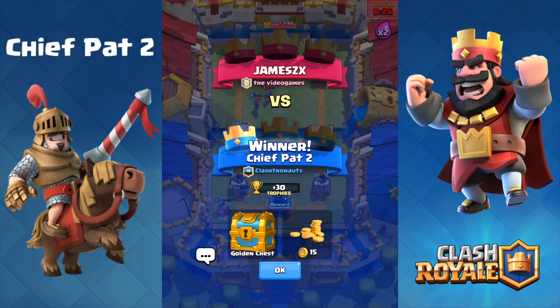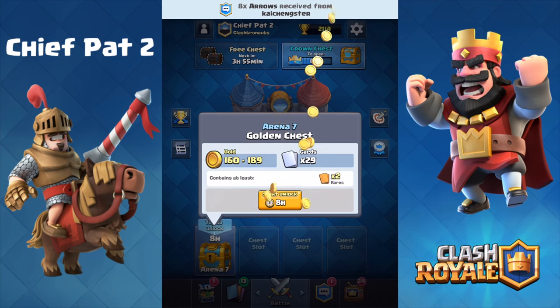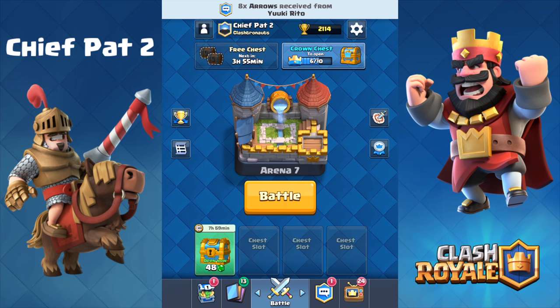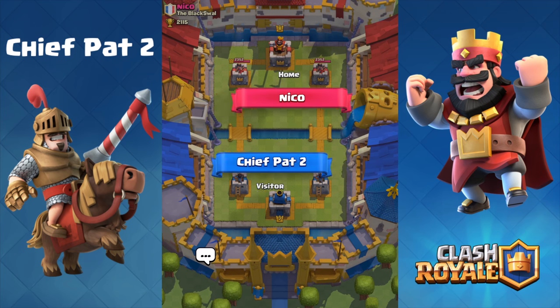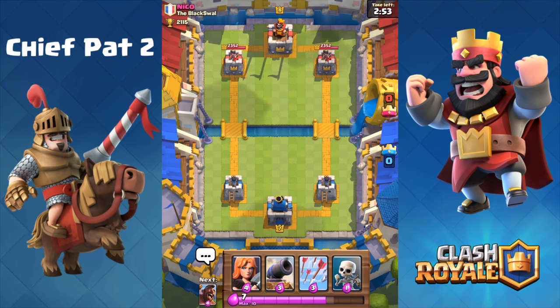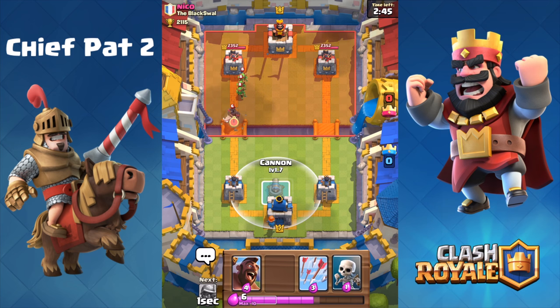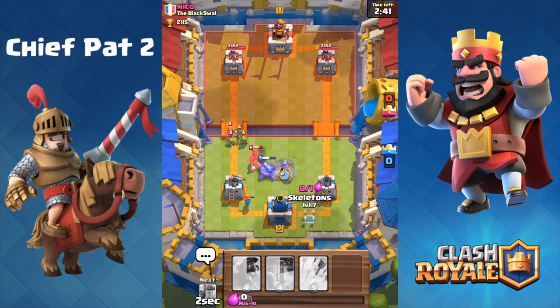One crown to zero for 30 trophies! We're also gonna get a golden chest which I'll open as soon as possible. We're pretty close to our crown chest but definitely gonna need some more wins. Let's hop into battle number two against Nikko to see if we can make the same result happen. Taking a look at our starting hand — only one card we can play. What do you guys think I should play? I'm trying to teach you guys to know what card you can play from the very beginning.